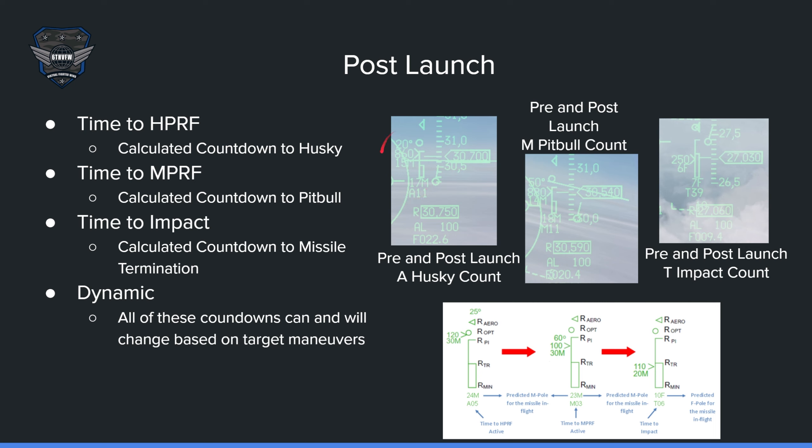The T countdown is the calculated time for the missile to hit — so in six seconds the missile will hit, but this can change based on maneuvers. The A countdown is what you're paying attention to until the missile goes husky. The M shown here is how far you will be at pit bull. Once the A countdown goes to zero, you will be husky — it'll transition to an M countdown, meaning it is now counting down seconds till pit bull (NPRF), and you will be 18 miles away when that happens. When the M countdown goes to zero, it turns into a T — the calculated impact countdown when the missile is expected to hit the target. It doesn't mean it hit; it just means that based on calculations it should hit at that time. Remember, all of these countdowns can and will change based on target maneuvers.